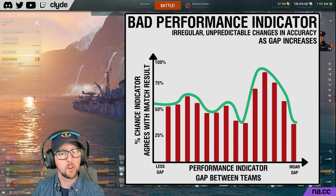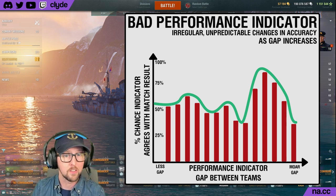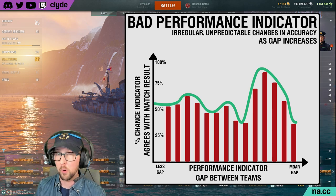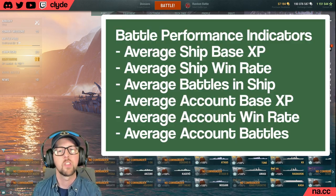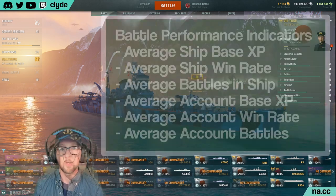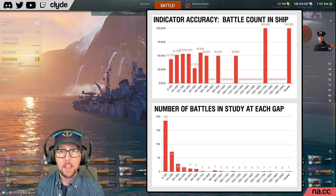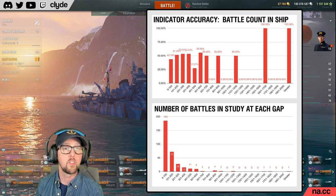This pair of charts shows the accuracy of the battle count in ship indicator — the number of battles that players on a team have in their current ship. The top chart shows how accurate the indicator is at predicting match outcomes, and the bottom one shows the number of battles in the study represented in each bar. The study had 185 battles where the difference between the two teams' battle counts in their current ship was 100 or less. Over those 185 battles, the indicator only correctly predicted the battle outcome 43.78% of the time — worse than random guessing at 50%.